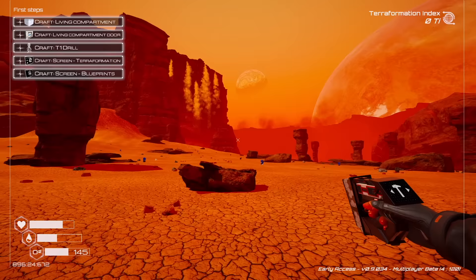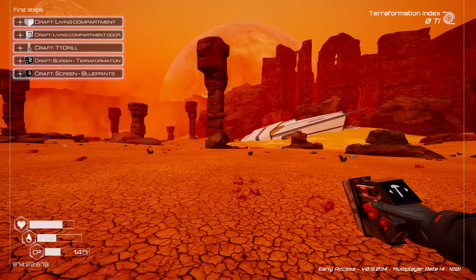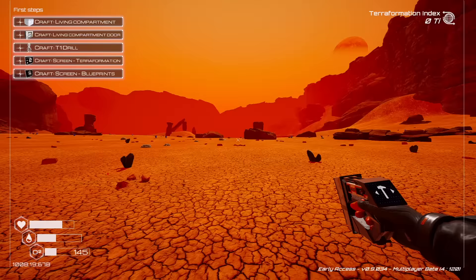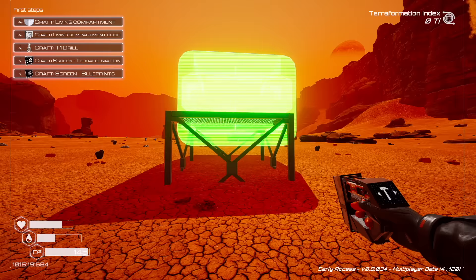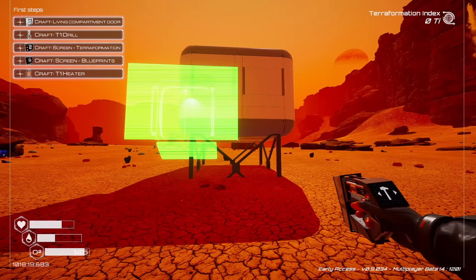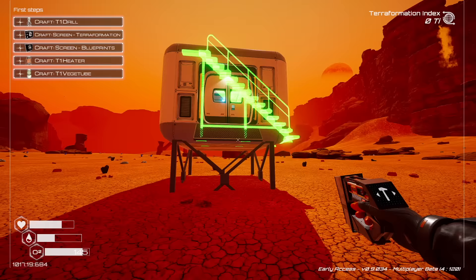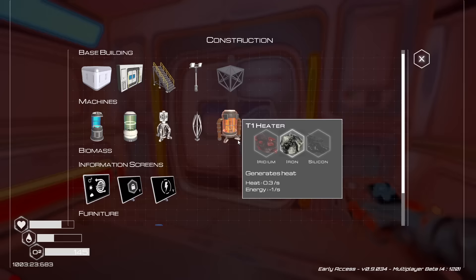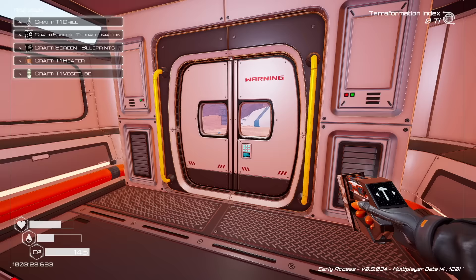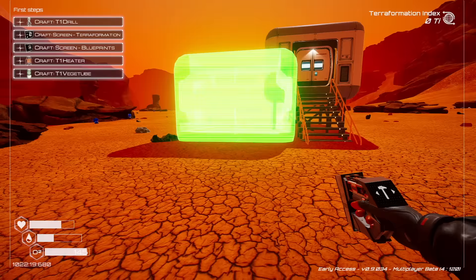This is a pretty good place to build - we've got a shipwreck up here that we can explore, and this is a very centralized area of the map. Let's put down a foundation first. We're running out of oxygen, so let's use our capsule before we die. Now we need a compartment, then the door, and some steps. Now we can breathe. Now we just build out this base and start putting down drills, veggie tubes, heaters, and wind turbines, and we start terraforming this planet.